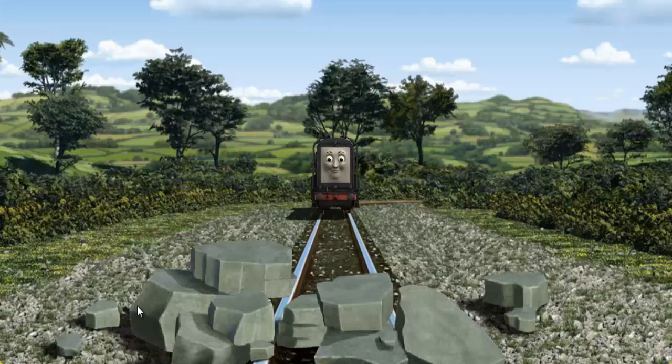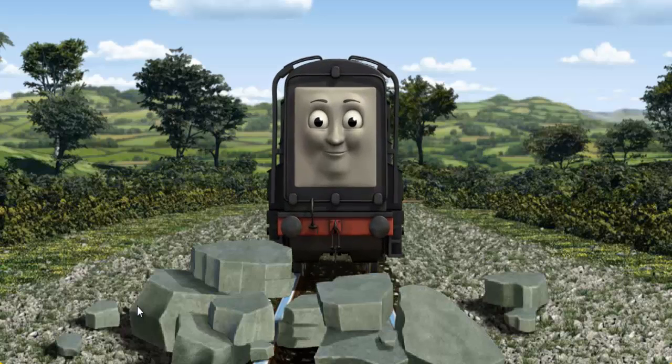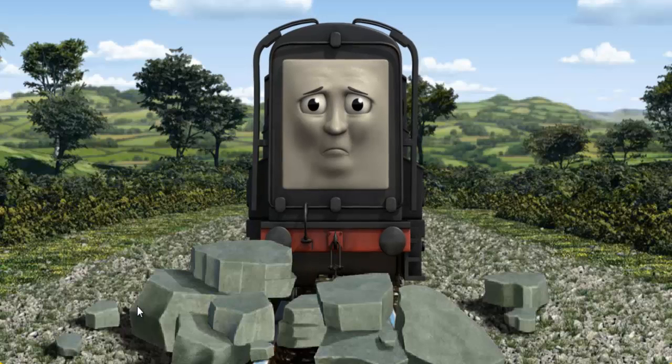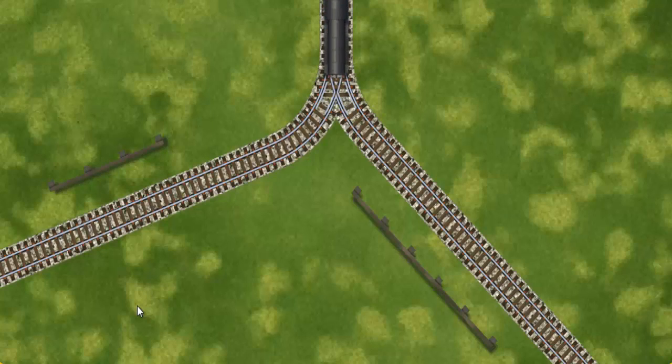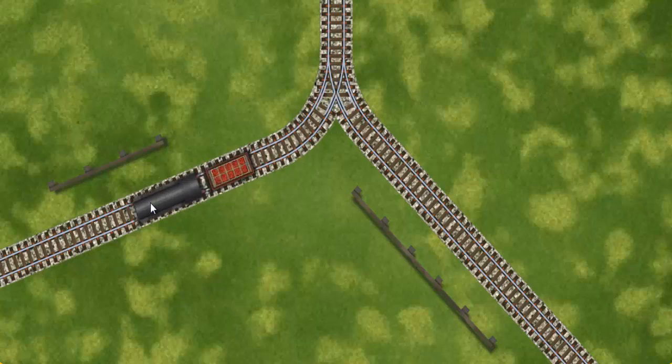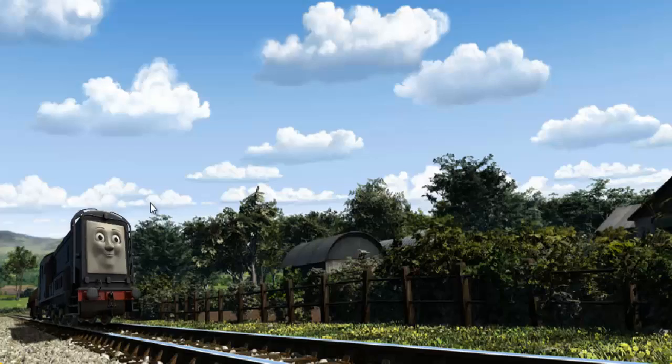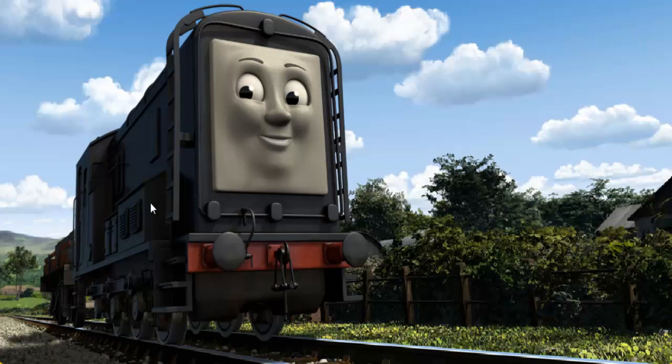Diesel set out for Farmer Trotter's farm. Suddenly, Diesel had to stop. He would have to go another way. Help Diesel find the track that goes nearest to the shortest fence. Let's go! Diesel arrived proudly at Farmer Trotter's farm. With your help, he was right on time.